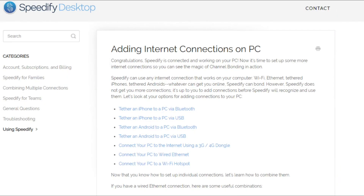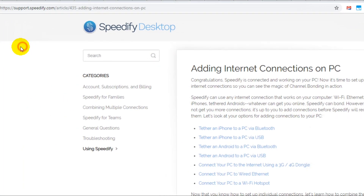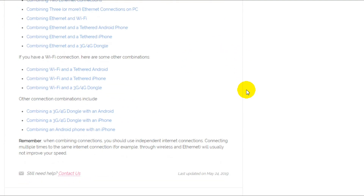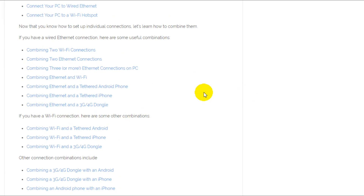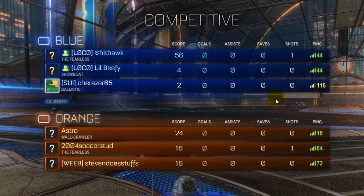By clicking the question mark button, it takes you to the Speedify website showing how to add additional connections to your PC. There are so many possibilities — you can have two Ethernet connections, two Wi-Fi connections, or combine almost everything imaginable. At the end of the day you have to find out what really works for you.